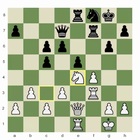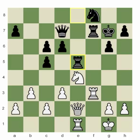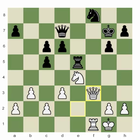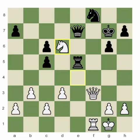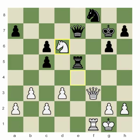Knight to e4 — now white has the better minor piece. King g7, pawn takes, rook takes, rook to f1, rook takes f3, queen takes f3. Assess the position: white is better because his pieces are better coordinated, he has a better pawn structure, and his king is safer. Queen e7, knight to d6 — as is typically common in chess, when you have the advantage it's often transformed with a tactic. The simple tactic is capturing the pawn on d6 — after the queen captures on d6, white wins by playing queen to f7 check followed by queen takes knight on f8.